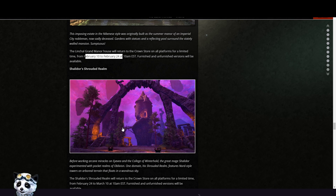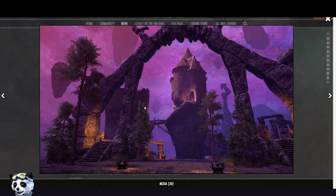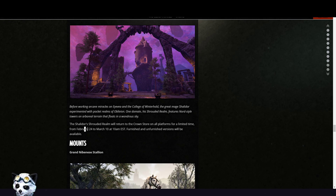Then we have Charlotte's Shrouded Realm — this is a pretty cool one, we checked it out on the PTS at some point. It's really really pretty, really unique, not what I want to fill up but it has a really cool feeling. That's available from the 24th to the 10th of March.